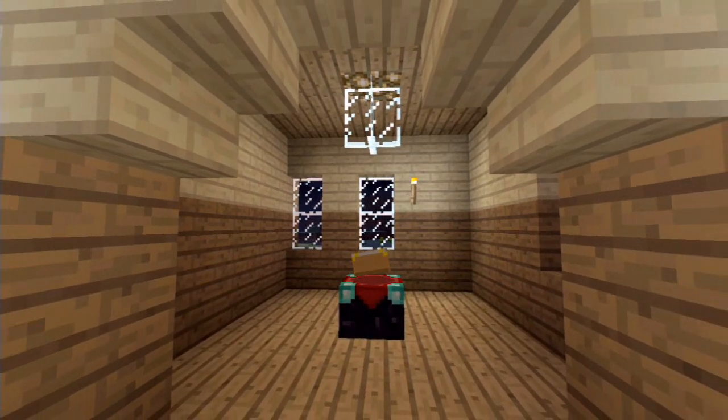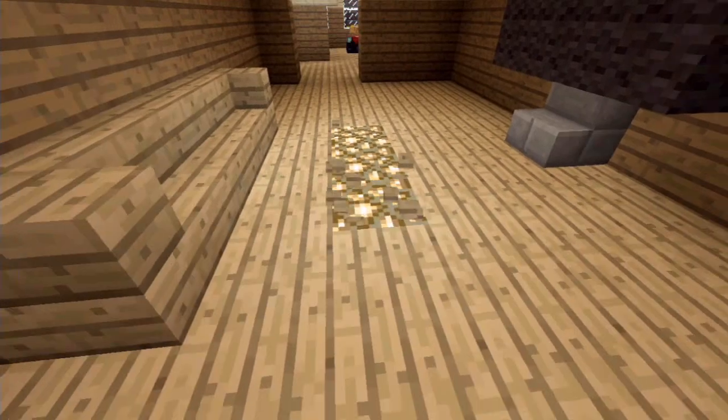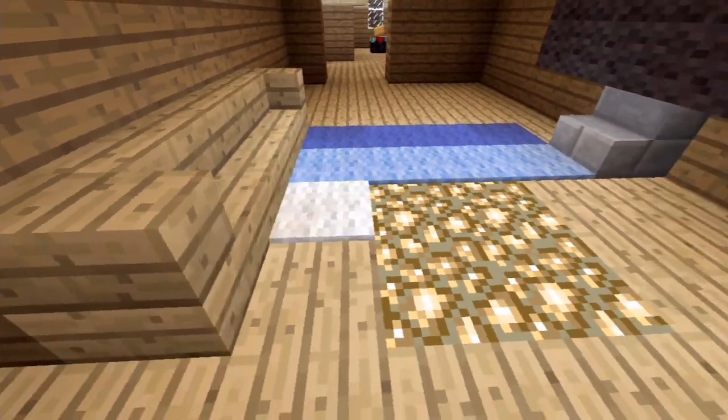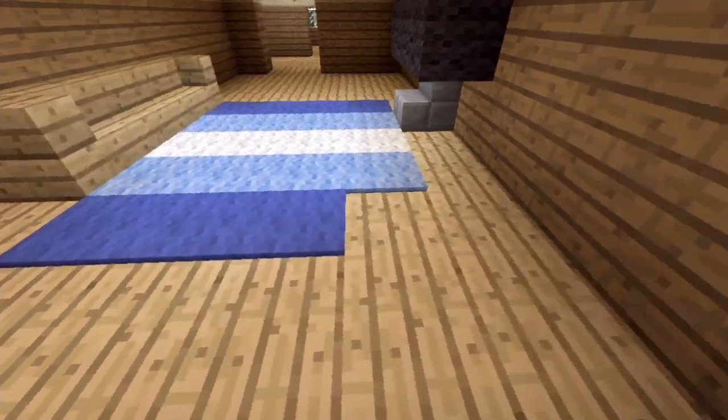A really easy way to hide lighting is to use carpets — just place carpets down over glowstone. You get some really nice looking results, and it's a very easy way to hide your lighting.